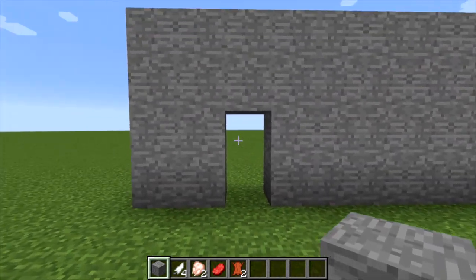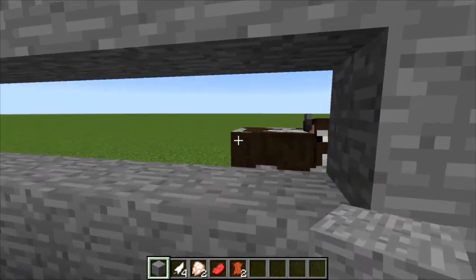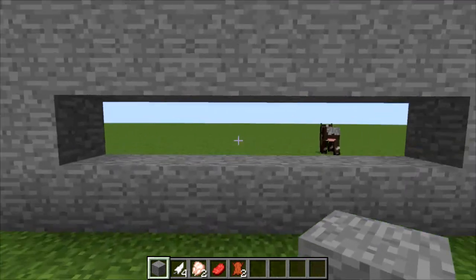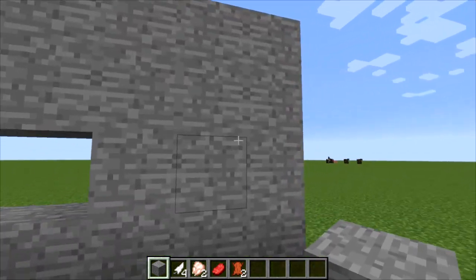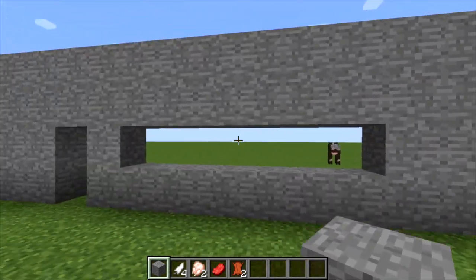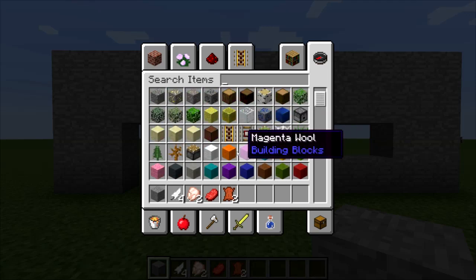Now let's make the opening of the door right here — this is the place where you will enter from. You'll have to leave a little bit of empty space right here. That's gonna be enough. The wall is a little bit too tall but it doesn't really matter. Next thing you want to do is get yourself a block that has nothing to do with the color of the wall itself.